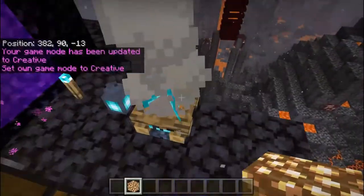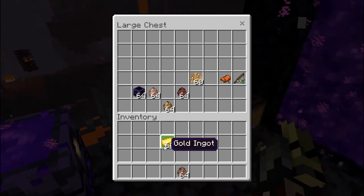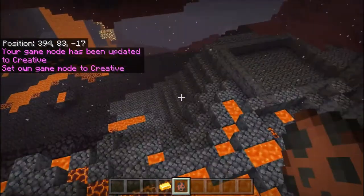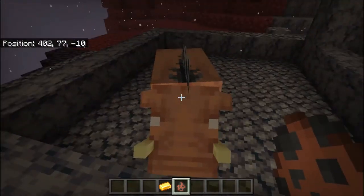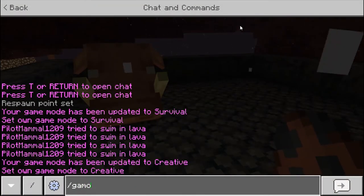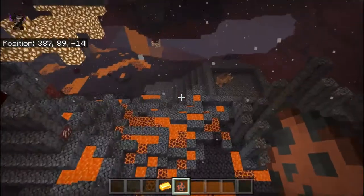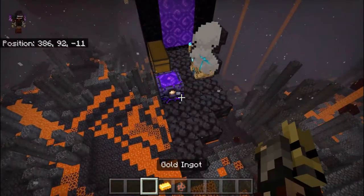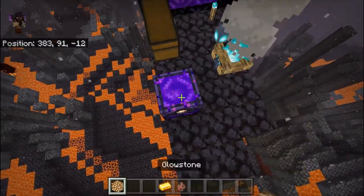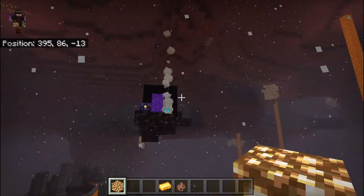Now let me show you the new mobs. First is the Hoglin. The Hoglin is basically a Nether pig that I've placed down here in an enclosure I created. I want to test whether it will attack me.